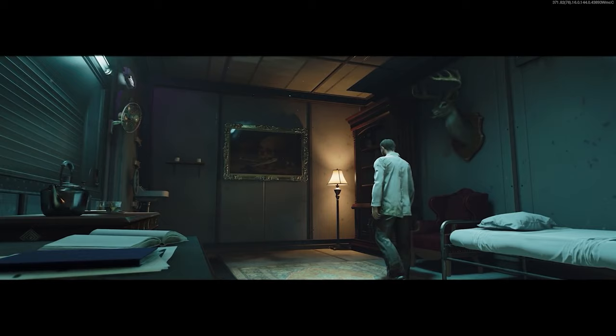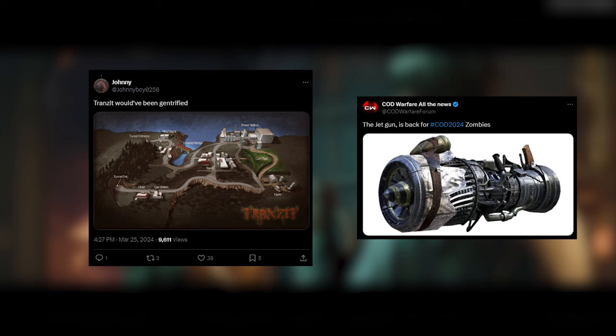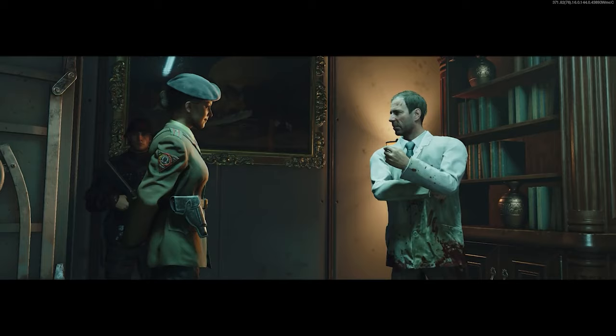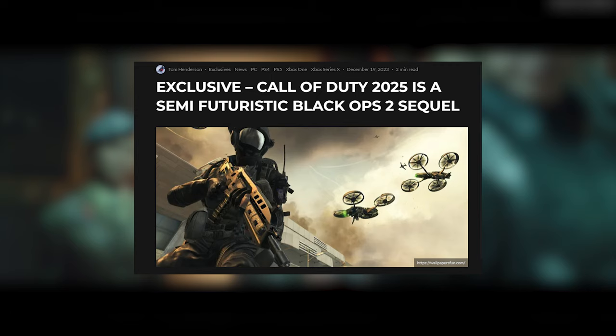That brings me on to the next topic: regarding remade maps, the Jet Gun has been found in the files, and it seems like maybe the West Virginia town map I've talked about in prior videos may potentially be some sort of Transit remake since the Jet Gun is in the files — maybe the section from town. Apparently we're going to be getting two COD games back-to-back: the 90s game in 2024, and then a Black Ops 2 sequel in 2025, which is apparently going to feature round-based zombies set around 2030 canonically.